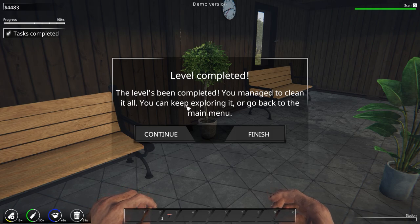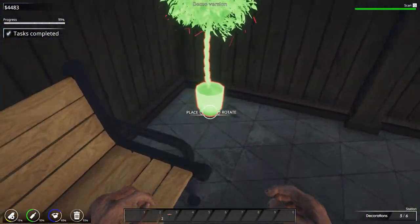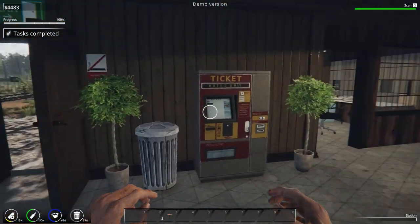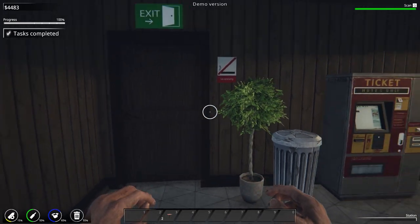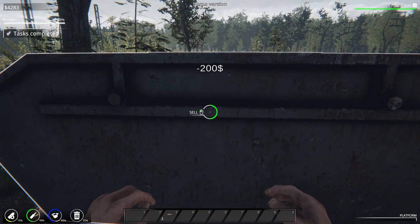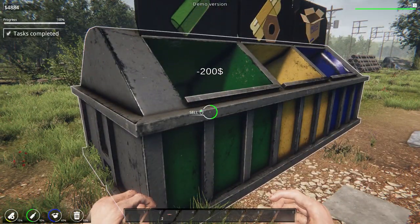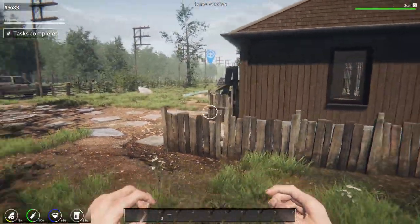It doesn't really want to place — it's office only I guess for that one. Between the benches we can place plants, which look quite nice. Oh, level complete! Level complete — you managed to clean it all. Continue exploring or go back to main menu — we're going to continue because I want to finish some of this off. Placing the last one in the corner and then in between we'll place that one there — and that is the station at 100% completion! We can close the door there — we have managed to renovate this thing.